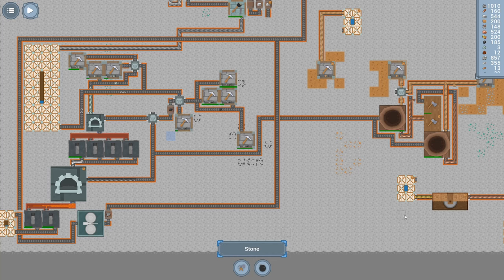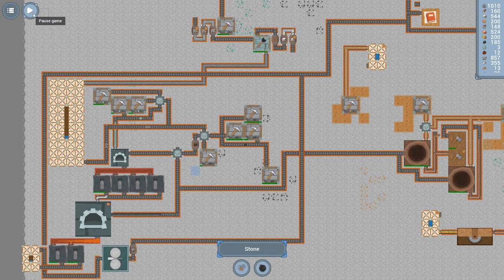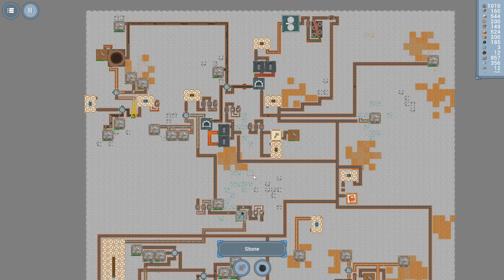Hey everybody, this is Glider Cat and it's time to play. We are back in Drill Down. I'm going to unpause the game — I was just before starting the episode looking through our map layout.